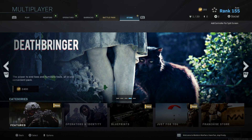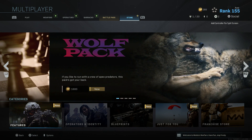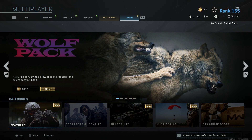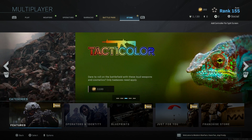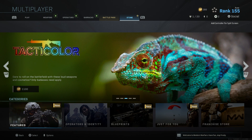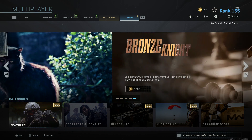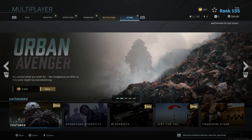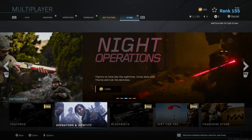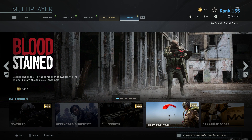What's up guys, it's time for shopping — back at it with another franchise store item shop video for Modern Warfare, January 9th. There's not much new at all. Pretty much every two days is the rotation for operators, identity, and blueprints, and featured is every week. The only thing new in featured is the Wolf Pack was moved in front of Urban Avenger. There's nothing new in operators, identity, or the blueprints — basically all we got is the 'For You' section.